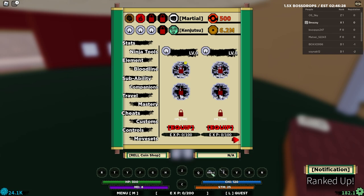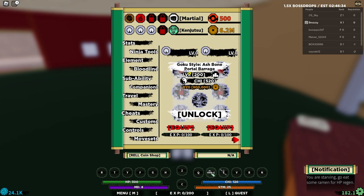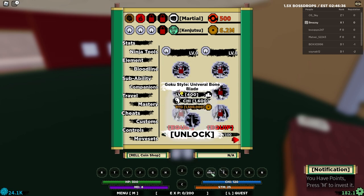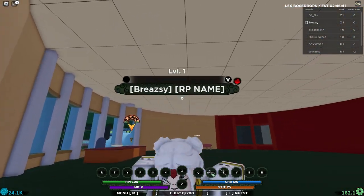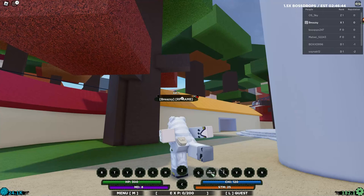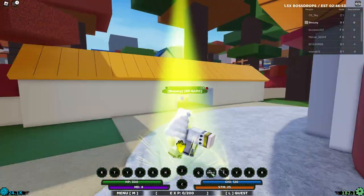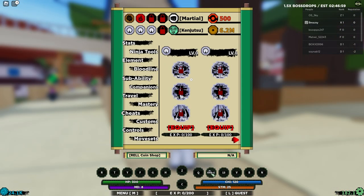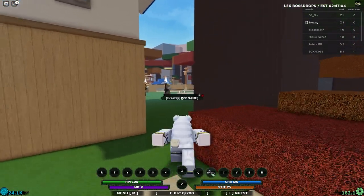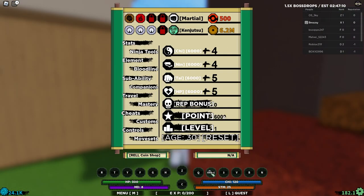Now we can officially start the noob to pro. Let's check the move costs - it's pretty expensive, not the same as every normal one. Normally it's 500K, a million, a million, but this one is way more expensive. We're going to see if it's actually any good because I've never used it. I'm putting 1000 into cheap, 1000 into Nin, and 615 into Jutsu. Let's go buy that move.